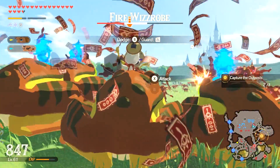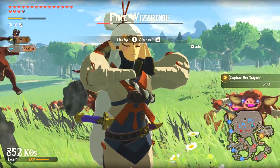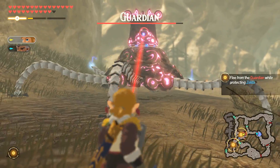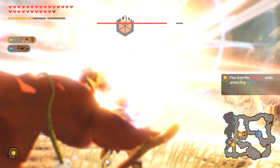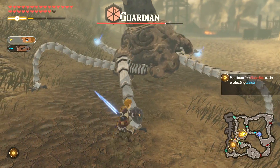The Zelda feeling extends into the enemy designs too. Their attack patterns and movements bear a striking resemblance to their original counterparts, right down to the smallest details. The first time we realized you can parry a Guardian's laser left us in awe of just how far the team went to recapture the feeling of Breath of the Wild.